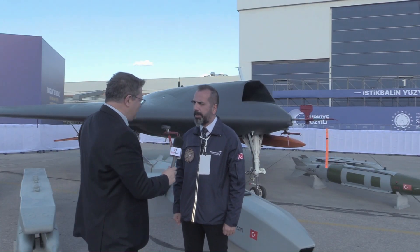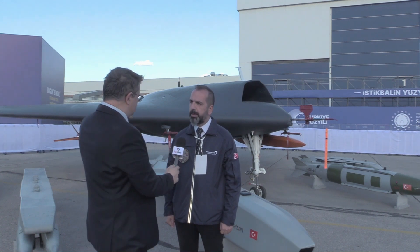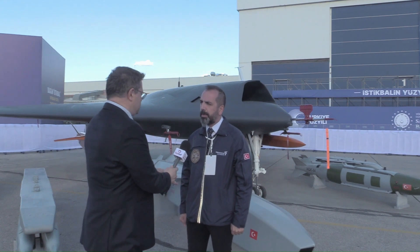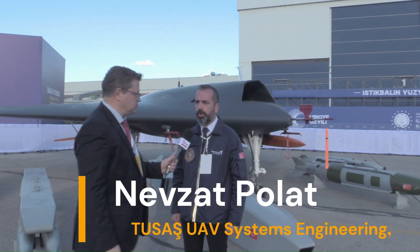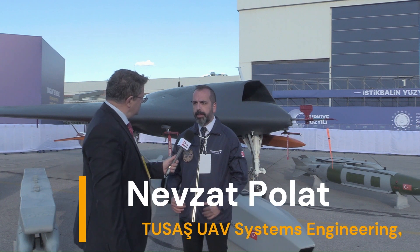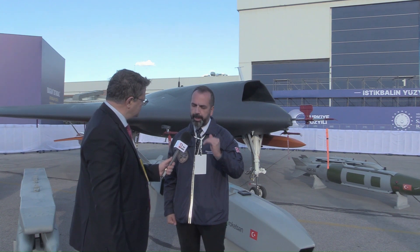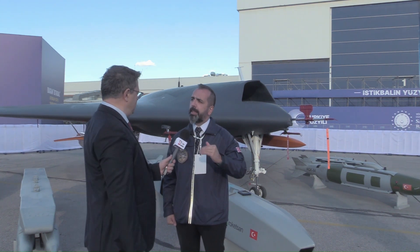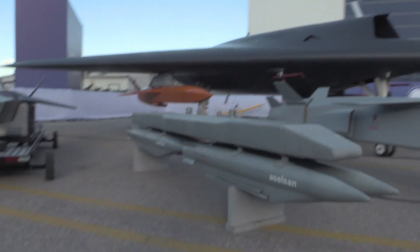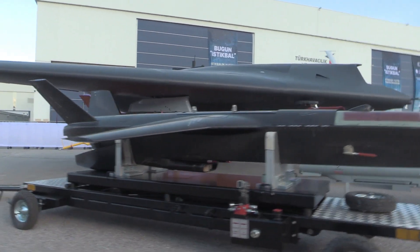We are together with ANKA-3 and Super Şimşek — two different UAVs together. ANKA-3's main mission is deep strike, because it's a stealth aircraft with more speed than ANKA and Aksungur, so it can go inside enemy defense areas, behind the enemy lines, for stealth missions and release many types of bombs. It can carry up to 1,200 kilograms in wing stations and fuselage stations combined.